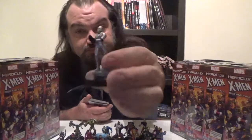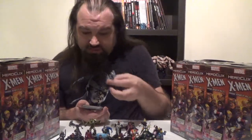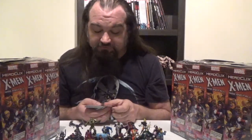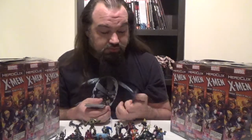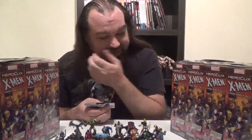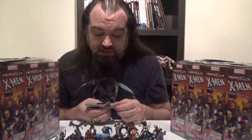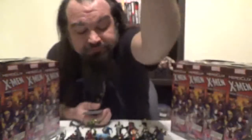Next up, we've got Shi'ar Soldier. Shi'ar Soldier comes in at 20 points, has the Shi'ar and Soldier keywords, and a trait: for the Empire — generate a Shi'ar Flag Light Object. There are effects in the set that key off of those objects. Looking at his dial, we get a click of Running Shot, a couple clicks of Sidestep, a click of Toughness followed by a couple clicks of Energy Deflection on defense, and a couple clicks of Empower mid and late dial on damage.